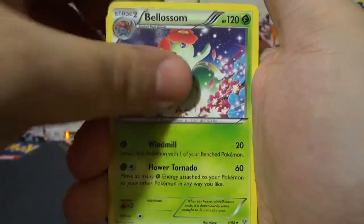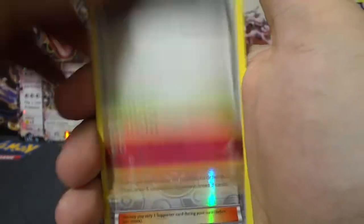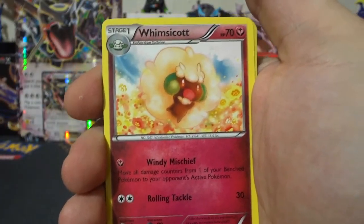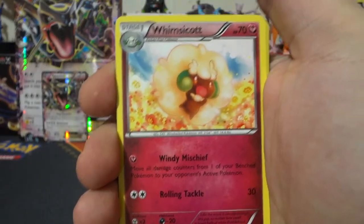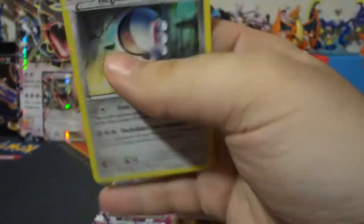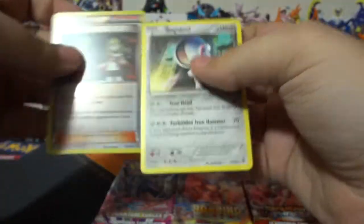Okay, let's go. And let's hope we have better luck this week. We had a very interesting week last week. We started the week off slow and then it started to pick up again. So hopefully we will start off strong. Registeel Reverse Holo was an Ace Trainer.